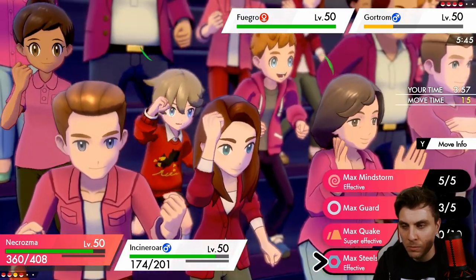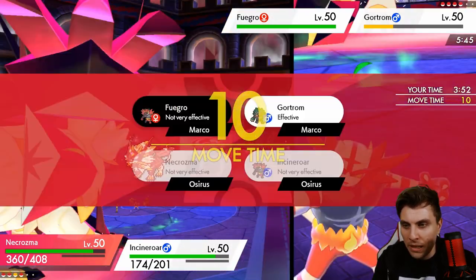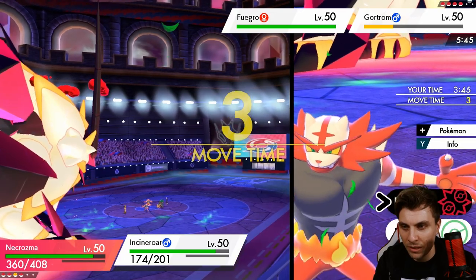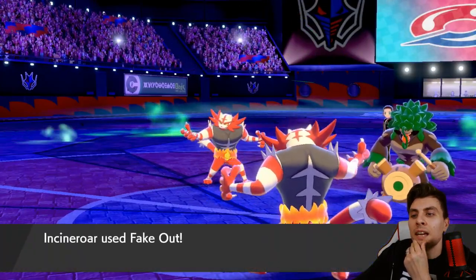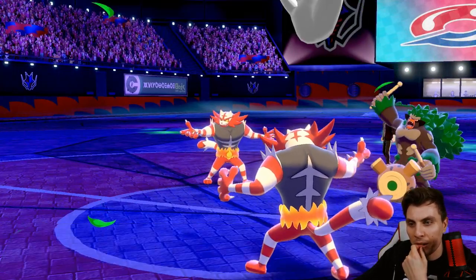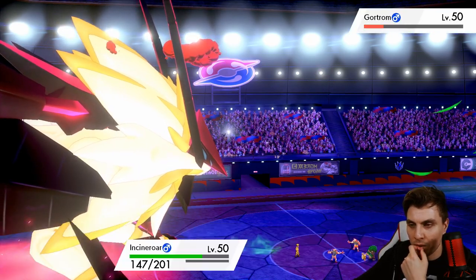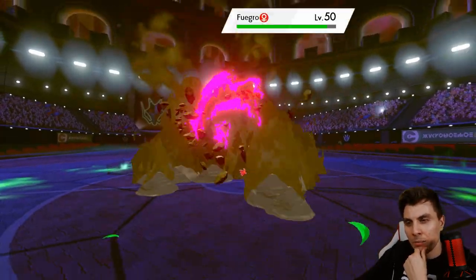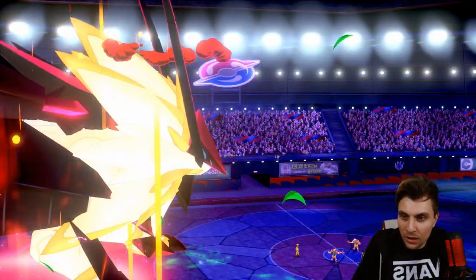There's a big part of me that wants to Steel Spike and go for Flare Blitz into the Incineroar. Should we make that play? No, let's just play it a little bit safer. They don't switch out — we don't overthink it, that's good. They don't care about the Knock Off — it gets rid of our Berry, but it's fine at this point, we just want this damage onto the Incineroar. It picks up the Knock Off, decimating Necrozma — surprising us all. So that's really good.